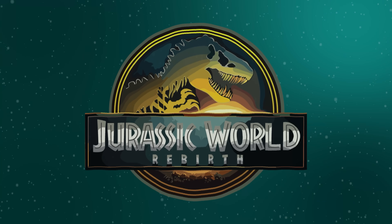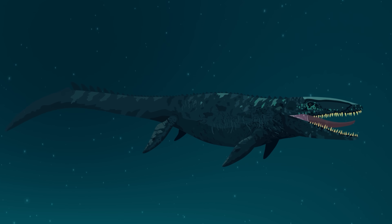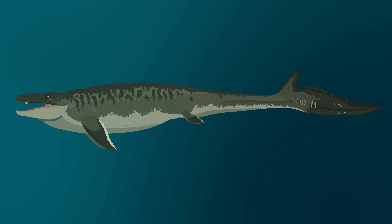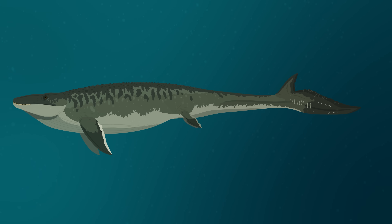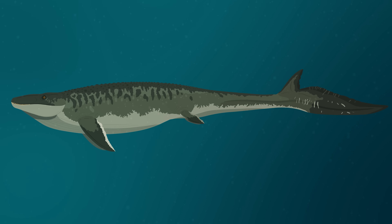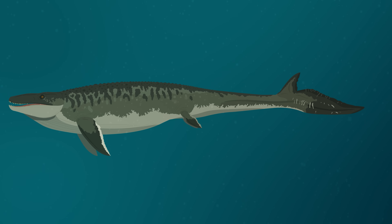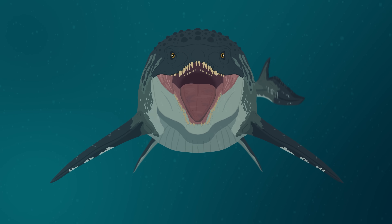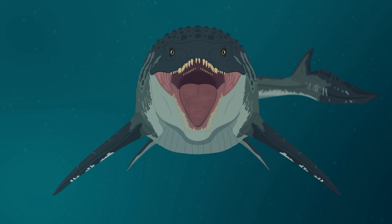The mighty Mosasaurus returns in Jurassic World Rebirth, sporting a more paleo-accurate redesign. Gone is the oversized, scoot-covered kaiju beast of the previous films, replaced by a sleeker, less crocified marine reptile. While this new Mosasaurus pays far better homage to the real animal than the one from the previous trilogy, what is shown on screen is still different from what we see in the fossil record. In this video, we'll explore how scientifically accurate the Jurassic World Rebirth Mosasaurus really is and compare it to what paleontologists now know about the actual animal.